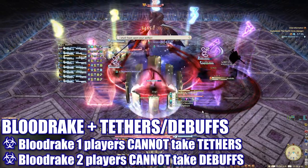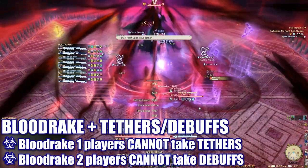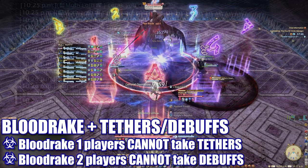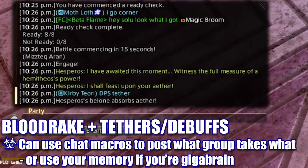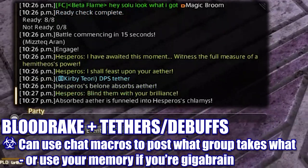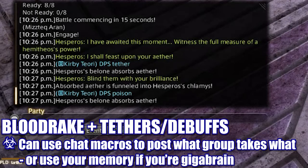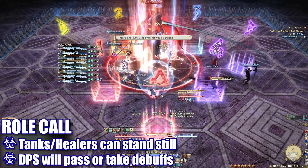Determining who needs to take the Roll Call debuffs and who needs to handle the tethers goes back to the two Blood Rake casts. The group targeted by the first Blood Rake becomes vulnerable to the tether mechanic and will die if they take it. The group targeted by the second Blood Rake becomes vulnerable to the Roll Call debuff and will die if they are afflicted at the end of its duration. Since all of us have horrible memories, we use a macro that reminds us what to do as soon as each Blood Rake cast occurs.